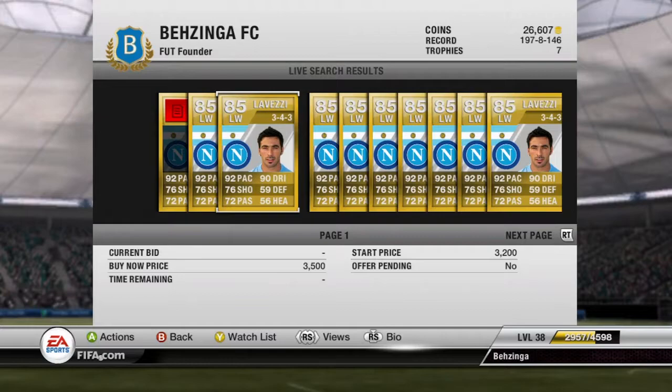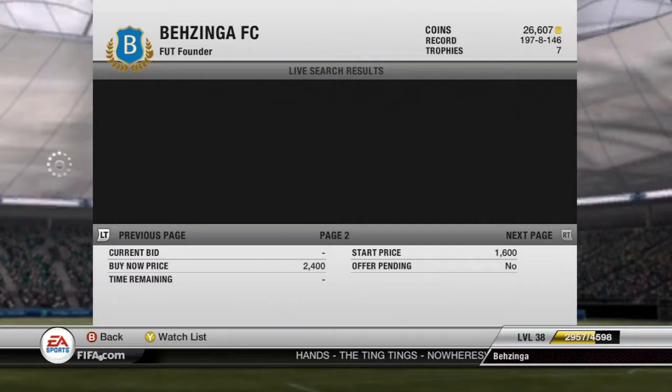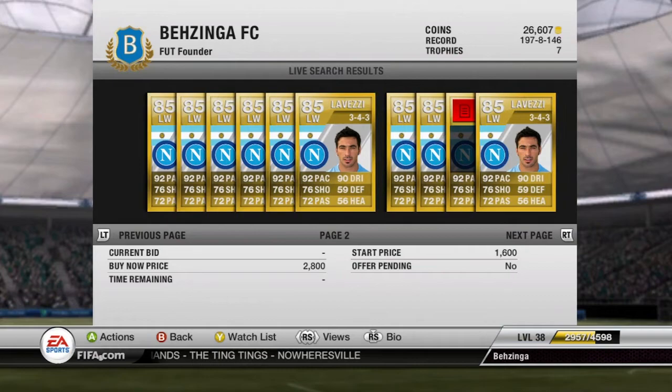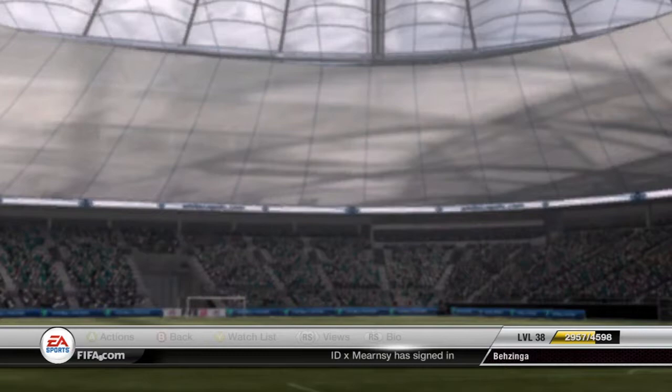Right, hello guys, I'm back and as you can see I have the old Lovetsy card up on the screen. I've searched in the 343 formation because that is the formation I am using him in with my team at the moment. His average price is around 3k. Every now and then you get the outlier at 5k, and you get the odd ones at just below 3k, around 2,400. So I'd say his price is around 2,400 to around 3,000 or just a tad more.